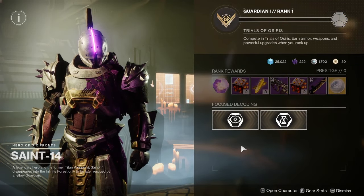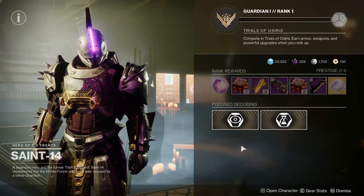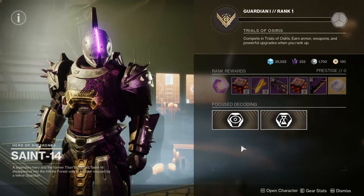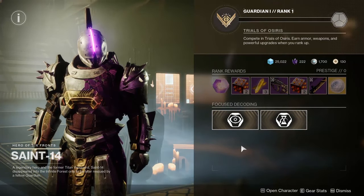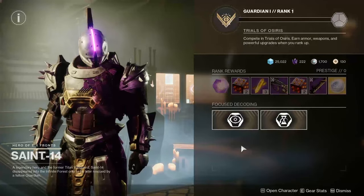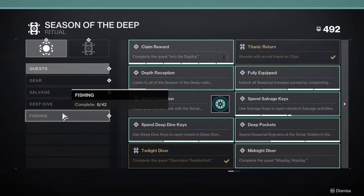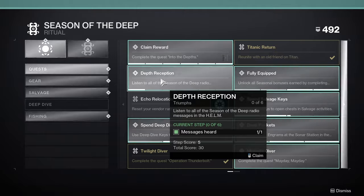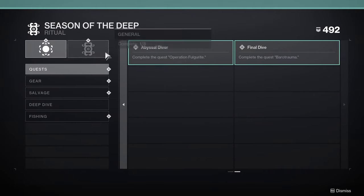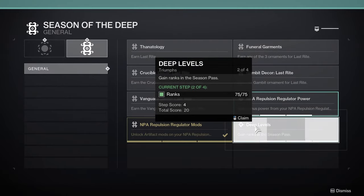Finally we have Trials of Osiris. This is the main endgame activity for PvP players. In this activity, 2 teams of 3 go head to head in a PvP match, but to get the best gear from this mode, your team will need to win 7 matches in a row without losing. This will send your team to the Lighthouse and reward you with amazing gear. But if none of that sounds appealing to you, there is another form of endgame that a lot of players enjoy — the completionist endgame. There are a lot of hidden items and achievements in Destiny 2 that people love to chase after, spending time completing achievements to add to your total score and acquiring cool items like mounts and titles along the way.